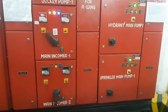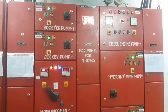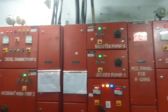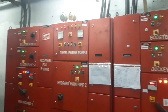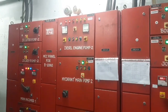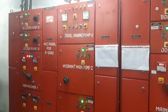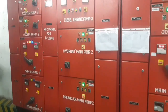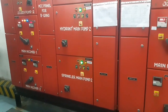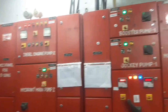This is a main incomer. If you have any electricity problem, you can't get any other pump. This is the main incomer and this is a panel board. The pump has a switcher. It is a jockey pump.